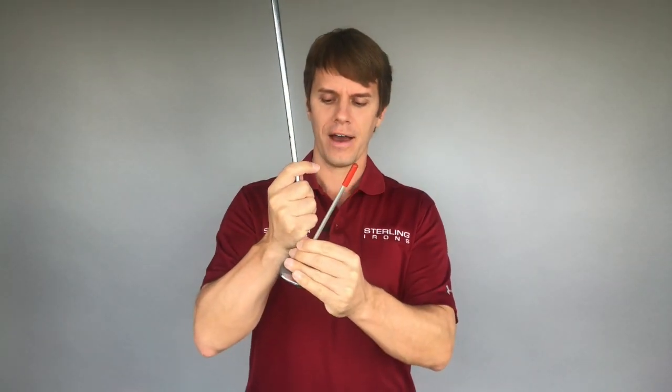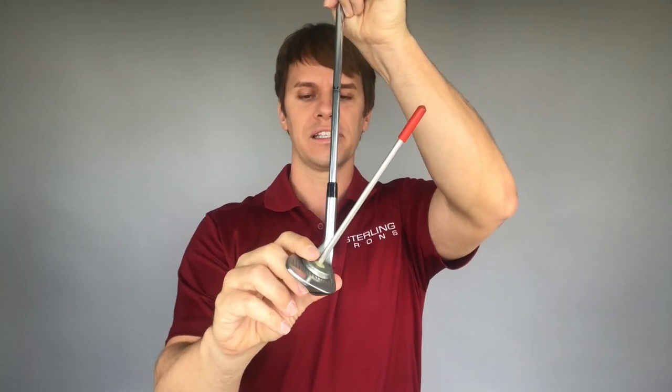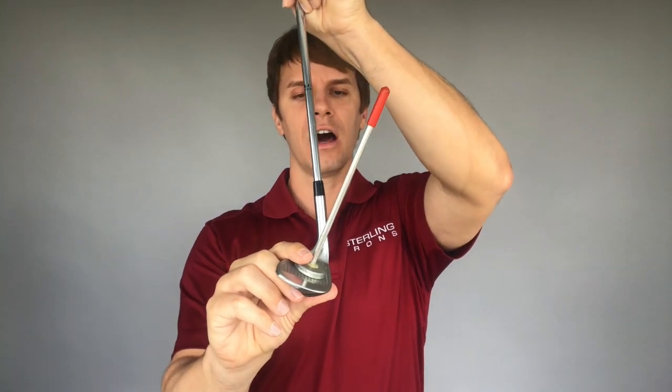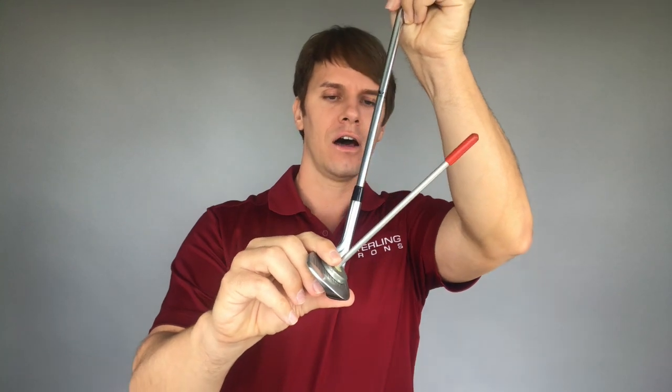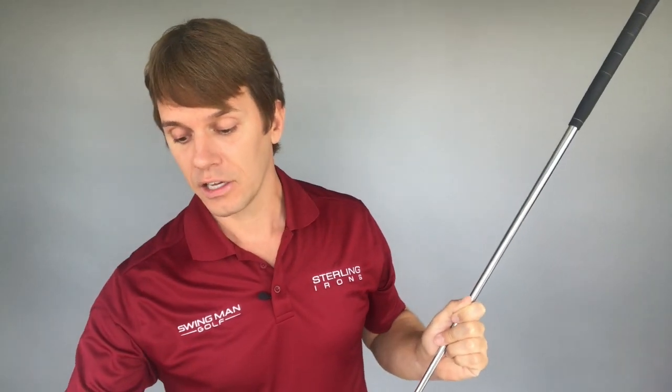The suggestion would just be to think about using different clubs. Just because there's a club in your bag called the sand wedge doesn't mean that for every single sand shot you need to go to the sand wedge. With the wedges you have a certain amount of loft on the club — a sand wedge might be like this, a lob wedge the loft might be a little bit higher, a gap wedge or pitching wedge a little bit lower, or a nine or eight. There are different lofts to the different clubs.